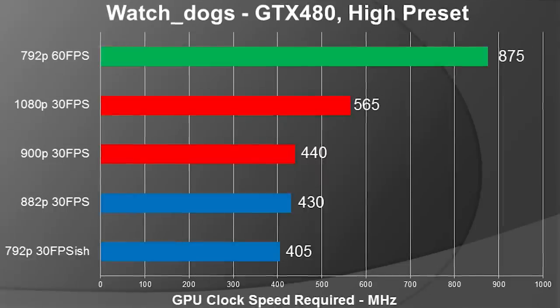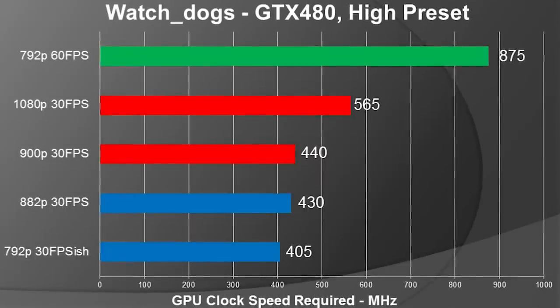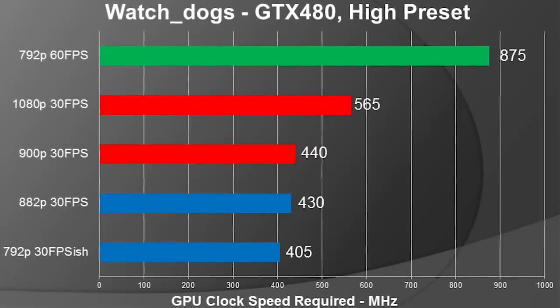If we don't nerf our five-year-old GPU quite so hard, we can get pretty easily to 1080p 30 FPS. But 60 FPS is a completely different ballgame — 1080p 60 FPS wasn't going to happen on our poor old 480, but 792p was able to run at 60 FPS, and I cranked the GPU clock speed up to 875 MHz.